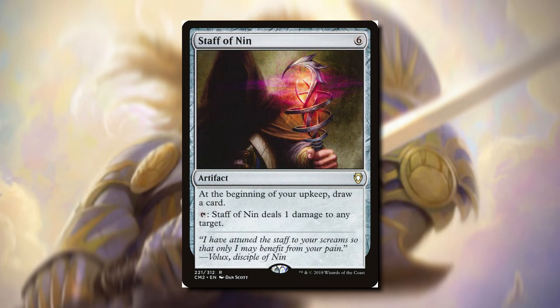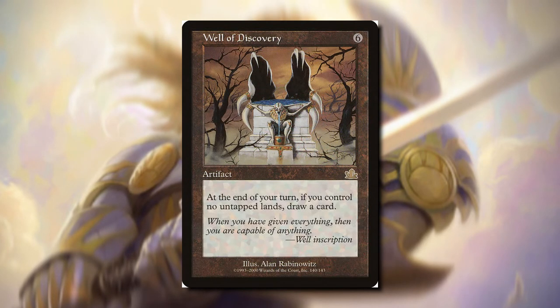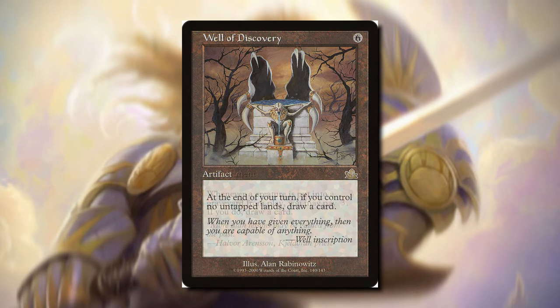Staff of Nin — at your upkeep, you get to draw a card, and we can also tap it to deal one damage to any target. The one damage isn't really going to matter, but this is six mana just to draw a card at our upkeep — not really what I recommend. Well of Discovery — at the end of your turn, if you control no untapped lands, draw a card. I don't know how likely this is because we might want to hold up some mana for a removal spell, but if your deck has a lot of situations where you have no untapped lands, this is a great one.